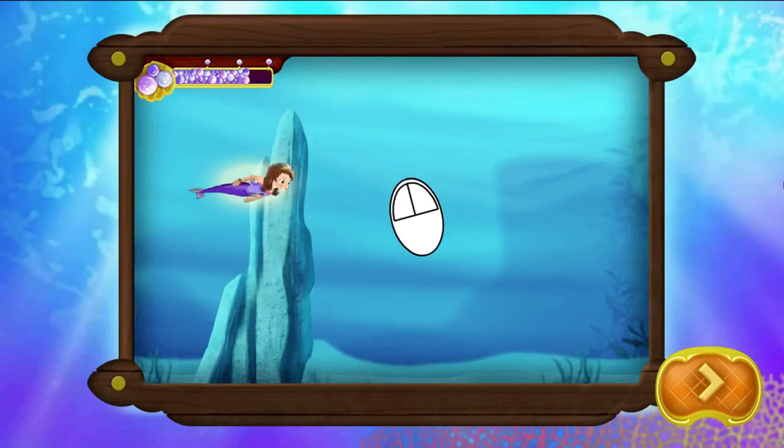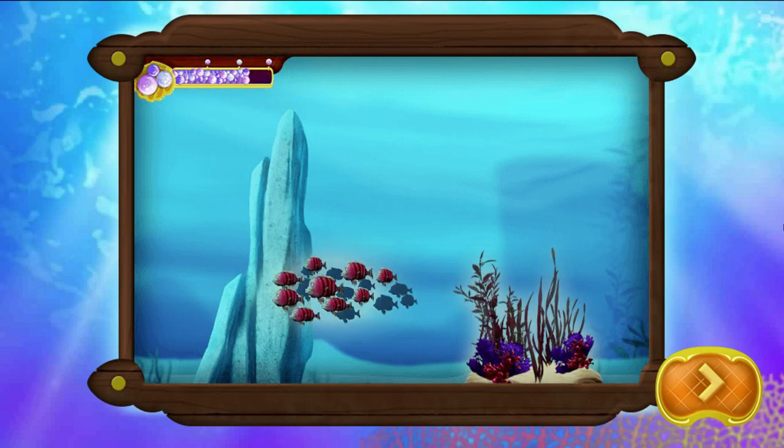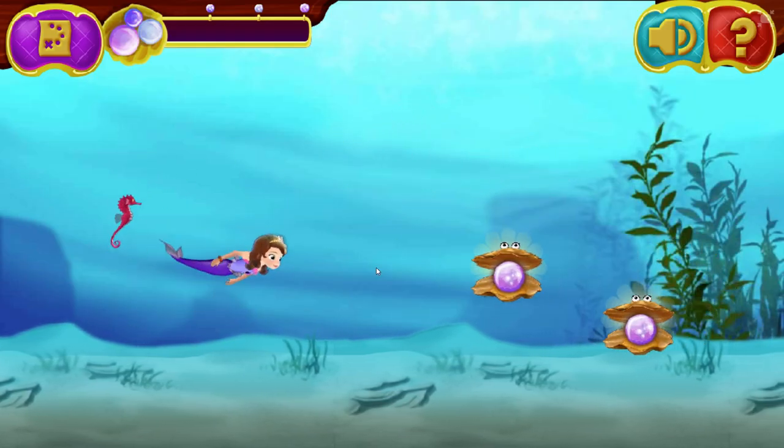Use your mouse to help guide Sophia through the water. Try to collect as many pearls as you can. When the pearl meter fills up, you'll learn a special decoration for Una's hideaway. Watch out for seaweed and sea creatures — they'll slow you down and make you drop some pearls. Be on the lookout for bonus items; they'll give you special mermaid powers. These bonus items will make Sophia swim past things safely, and these bonus items will bring pearls to Sophia.